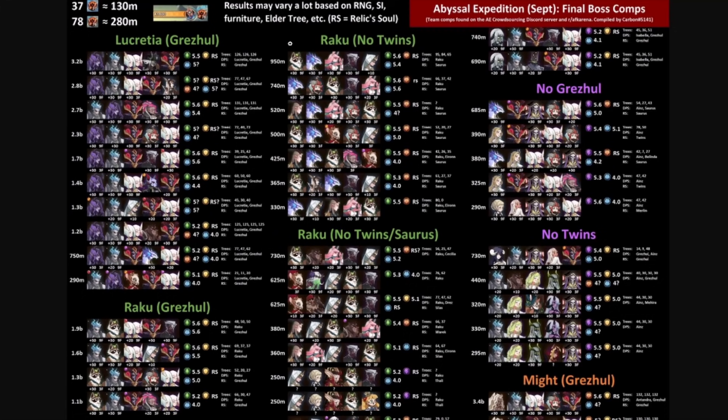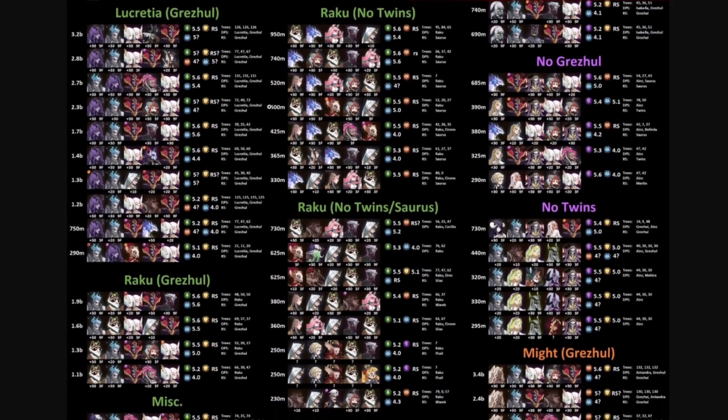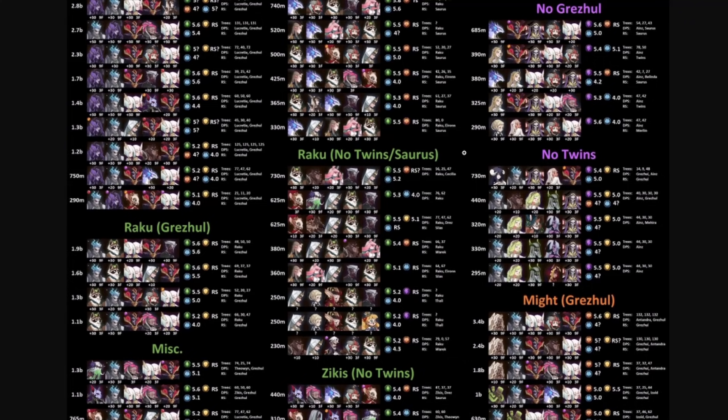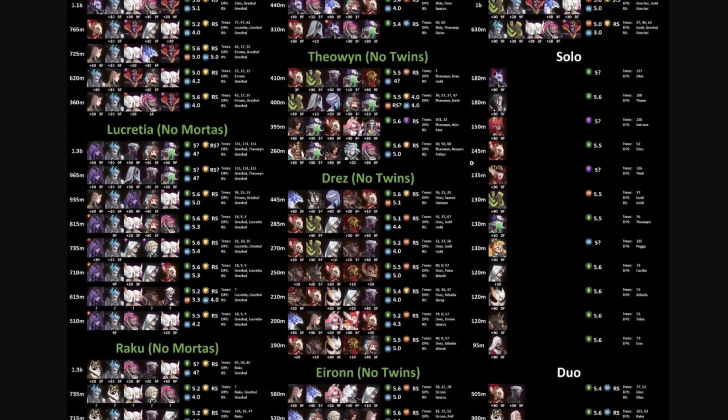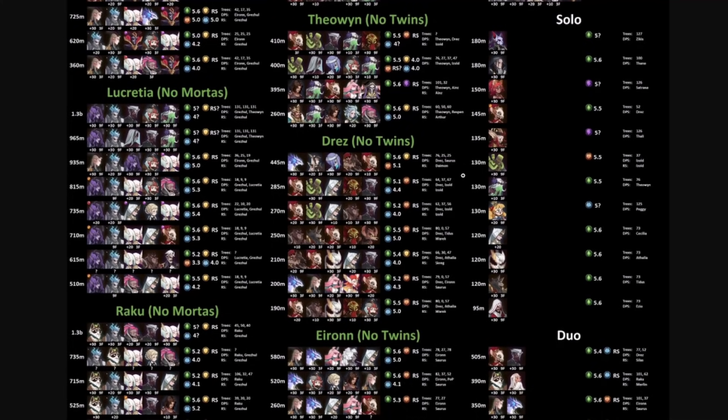You're going to be limited by the stamina, so you actually have to have two or three backup formations to make sure you get to the boss. Once you're at the boss, it's maximum damage — literally throwing everything you can at him to burn him down as quick as possible. It also depends on your role in the Abyssal Expedition — whether you're killing ads, taking a path, etc.